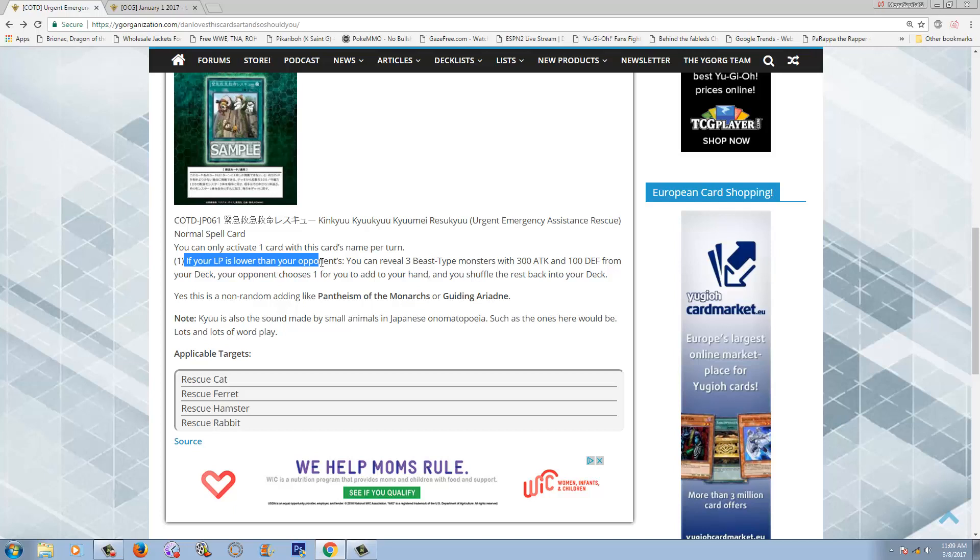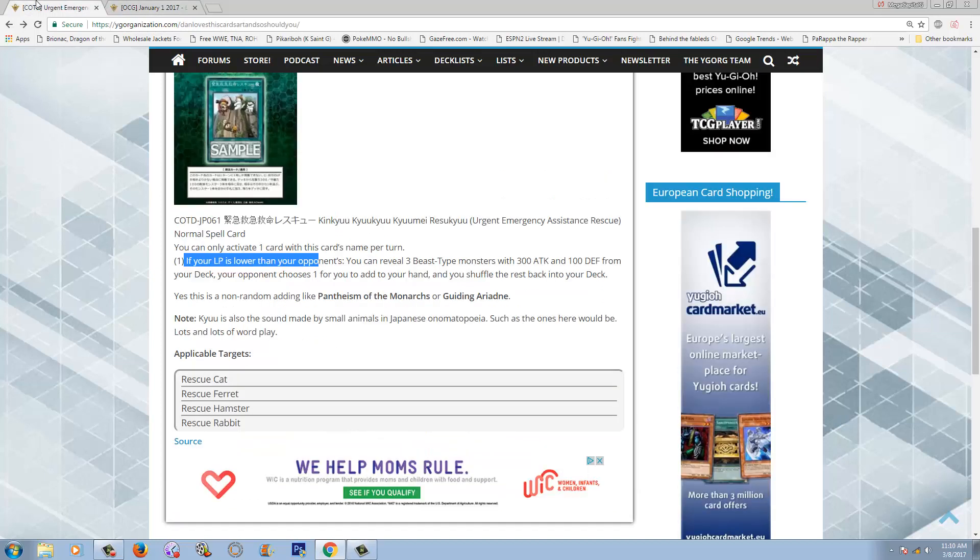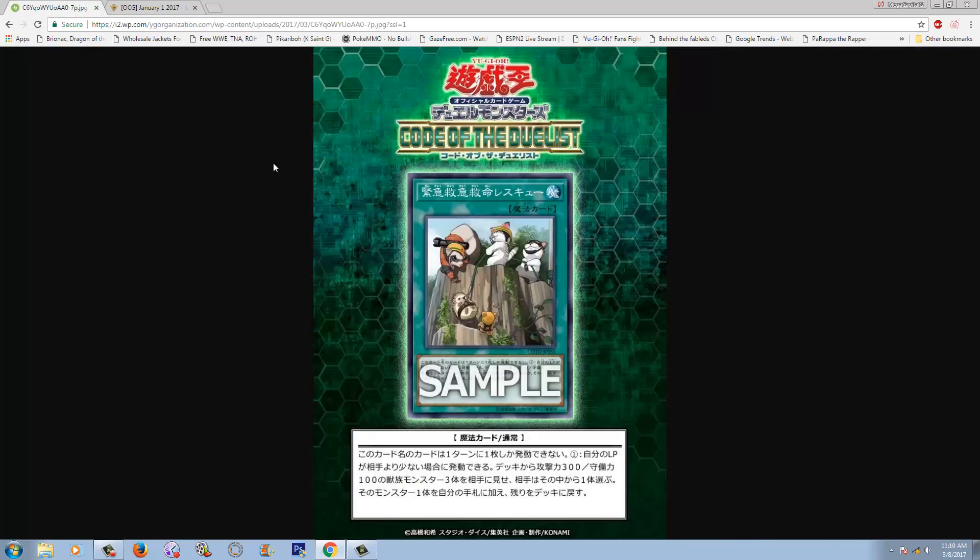Over here in the TCG, all we have is one copy of Upstart Goblin, so it's kind of difficult. And even looking at the target pool — Rescue Cat got errata'd. Some of you might not remember that. In the OCG you can actually play Rescue Cat legally, and honestly the errata didn't change all that much. Rescue Cat is still really, really good after its errata — it's now a hard once per turn, and the monsters you summon have their effects negated, but you can still XYZ with them, Link Summon with them, Synchro with them. Not only do they have a banned card we don't have access to, but Rescue Rabbit in the OCG is at three, and it's at one in the TCG. This card is insane and so good in the OCG, and so lackluster in the TCG.